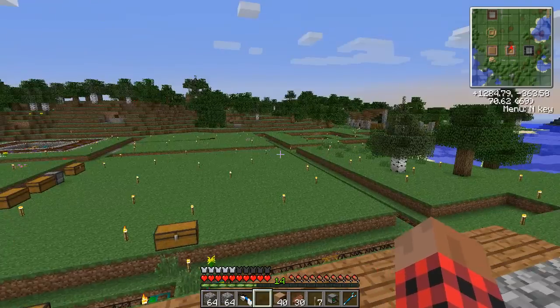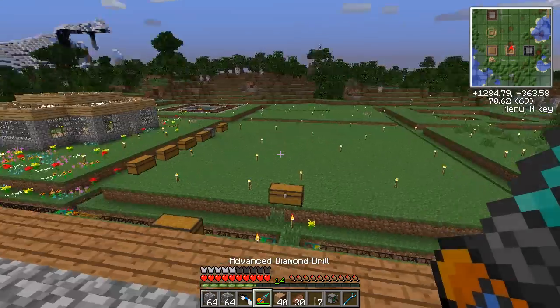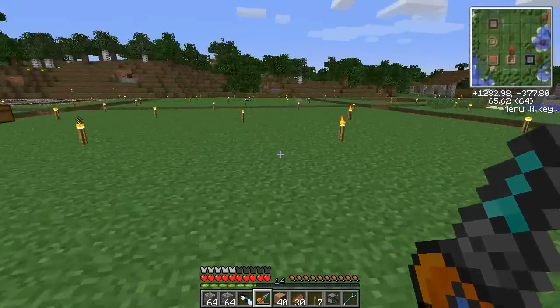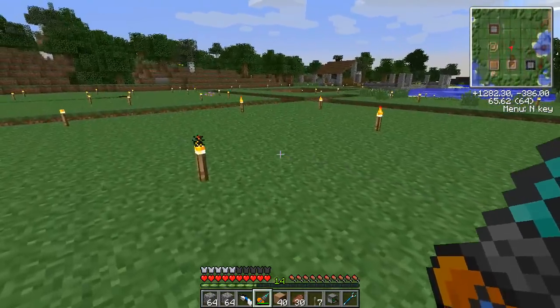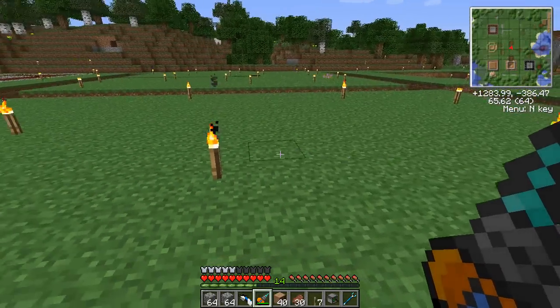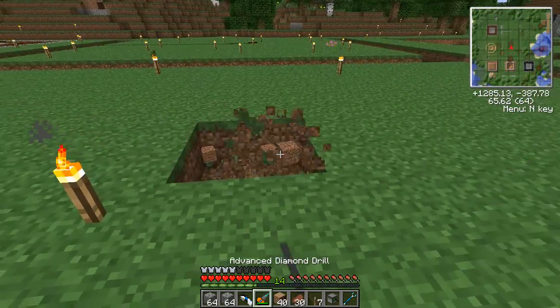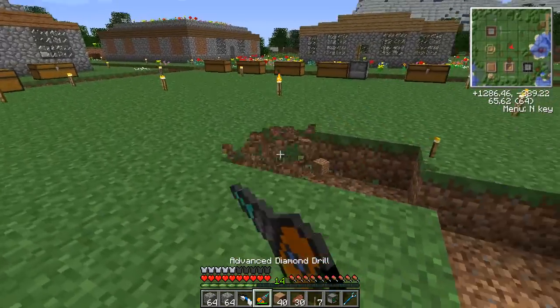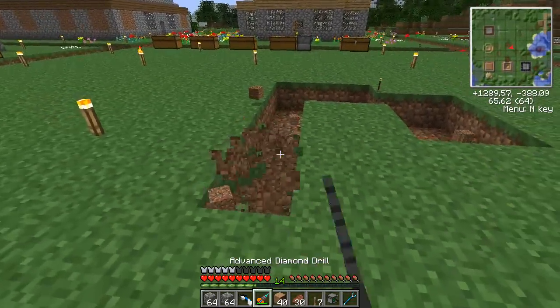Okay, we're over at the agriplex. Let's get out our drill. How we're going to do this is we're going to have a turtle that chops down the trees as well as replants them. We're just going to have to make a little pad for the trees to actually grow on — that'll have to be two by two.